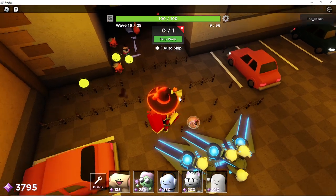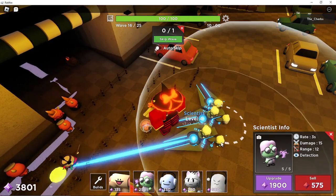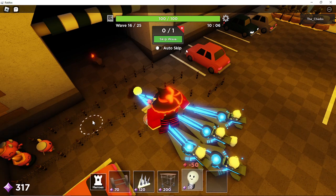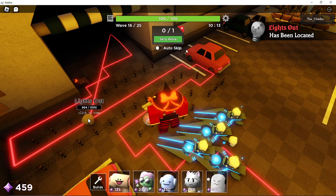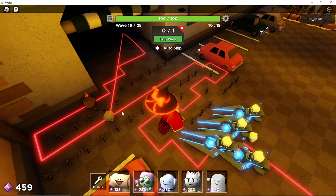Hey guys, I'm gonna teach you how to get Lampy, because Lampy's pretty cool and he's also really easy. All you have to do is place a lamp bulb down, let these guys kill it, and boom — it's lights out. They can detect it, right? Yeah, so it will spawn.